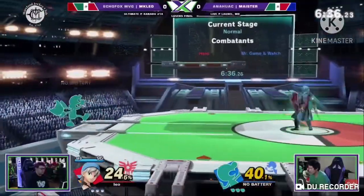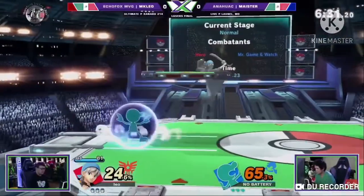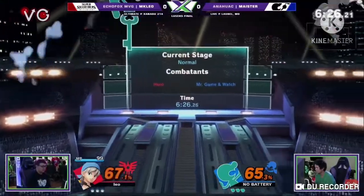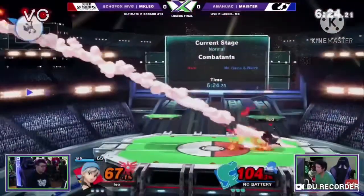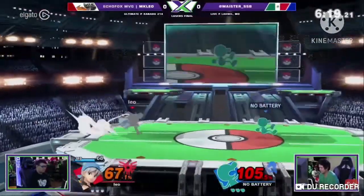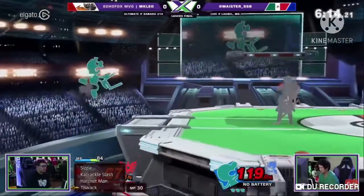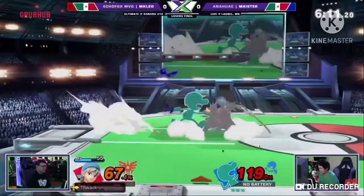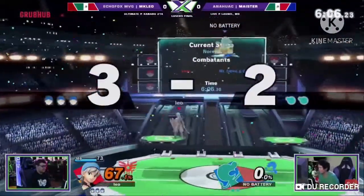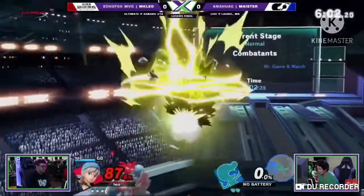In Ultimate, things really started to go up for Game & Watch. He's gained a lot of success in the tournament scene. Unfortunately, they removed his old forward air, but his up-and-B shield is still a good option, and his recovery is very good too. He's got some sick combos that he inherited from Smash 4. He's still light, so he dies very early. But now, his down smash has the ability to bury your opponent, which can be very useful at times. This allowed Game & Watch to grow from 39th in Smash 4 to a top-tier character in Ultimate.